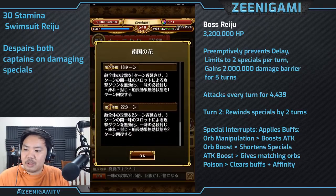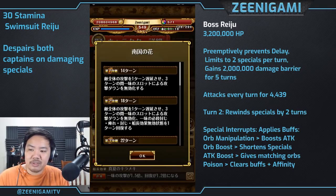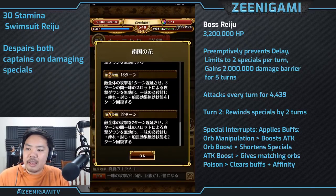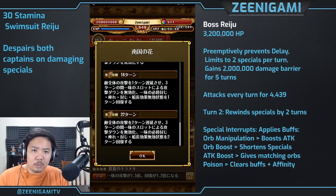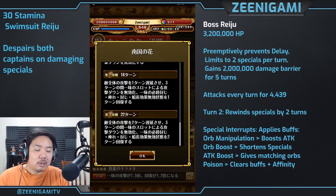Her special ability is really where she shines. It goes down to a 15 turn special at stage 3, and only a 7 turn special at stage 1. At stage 1 it's a 7 turn, 1 turn delay that makes badly matching and block orbs not reduce damage for 3 turns. At stage 3 it's a 2 turn delay that also reduces paralysis, bind, despair, and silence duration by 2 turns, and makes badly matching and block orbs count as neutral orbs instead of lowering your attack.